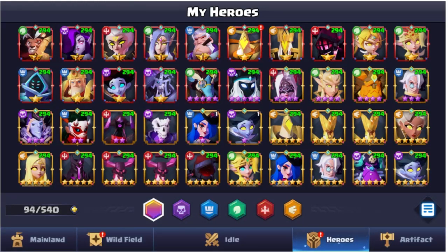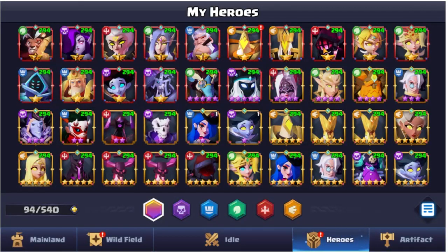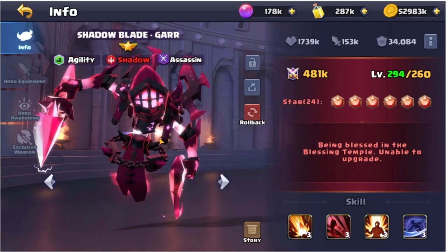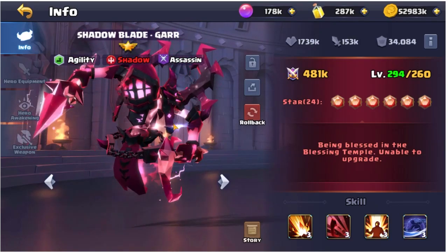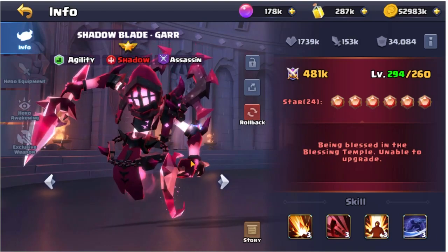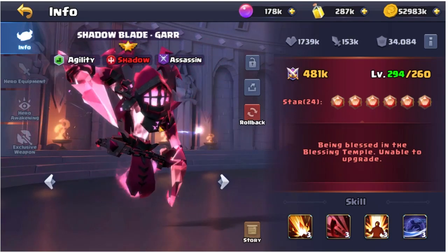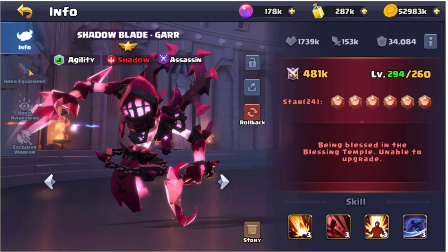What's up guys, Iceface here and today we're playing Valor Legends once again. In today's video we're going to be doing a hero guide on none other than the main man, the shadowy assassin Gar. Gar is one of my favorite heroes in the game — I've got him on both accounts. He is a one-man army type of assassin, fantastic at taking down whole packs, defending structures. If you're coming up against a pretty good team, Gar can sometimes single-handedly wipe them out completely. He is an unreal hero to have in your lineup.